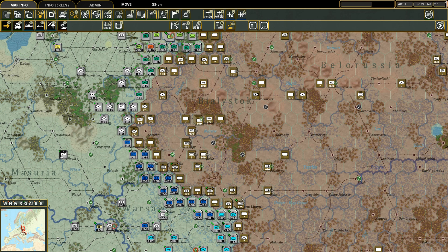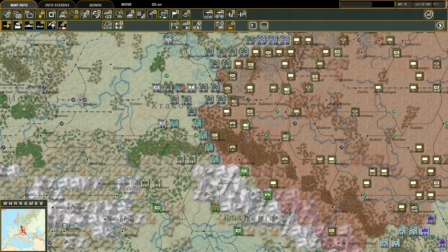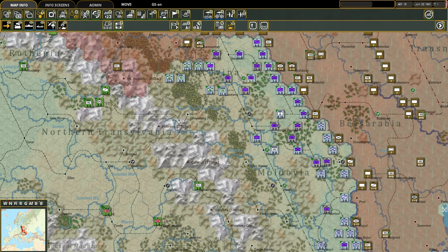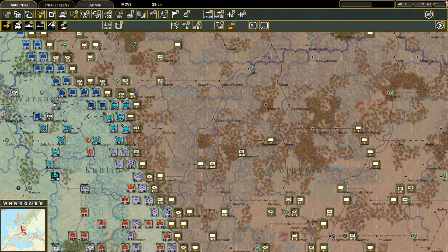You also have the Hungarians, Slovaks, and Romanians. There are some German troops down here in gray - that is the 11th Army that starts way down in the south - but the vast majority of the rest with the grayish background is Romanian troops. That's how the board sets up.